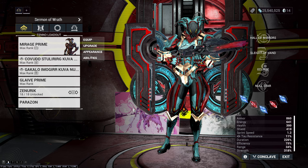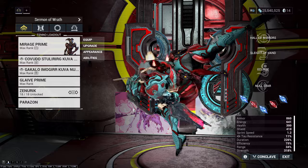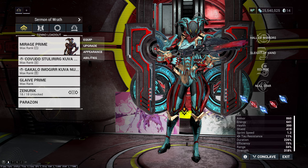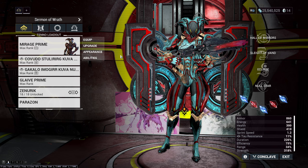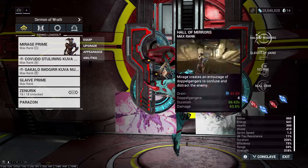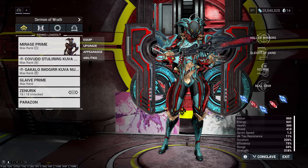Today I'm going to show you a build for one of the more popular frames, and that is Mirage. She is one of my personal favorites — my second most used frame after Wisp. I really like playing her, especially in high-level exterminate missions like Deimos and Steel Path exterminate incursions. I love using AOE weapons with her clones, and I wanted to make her the best solo frame possible.